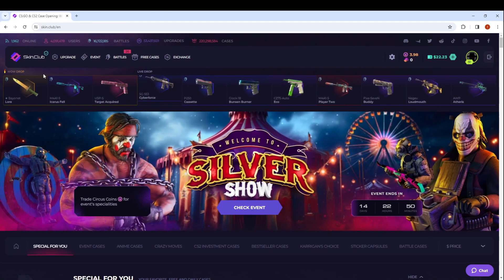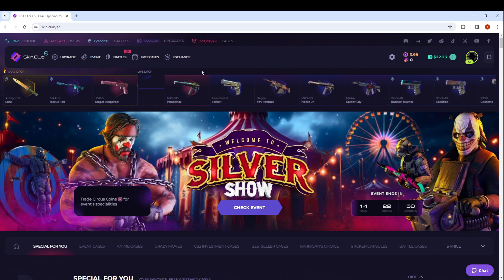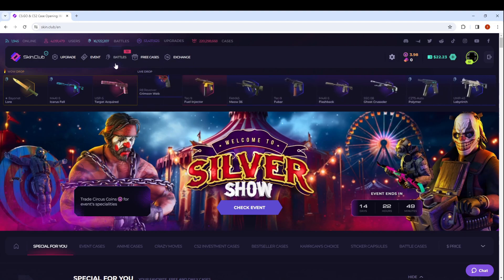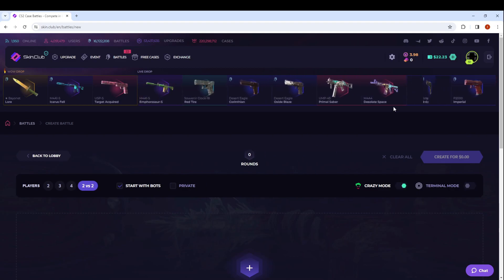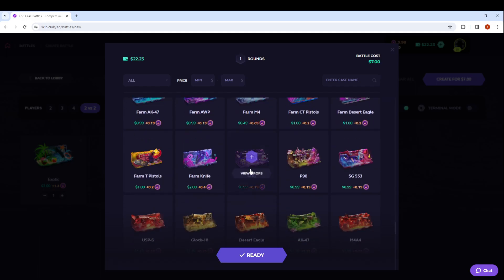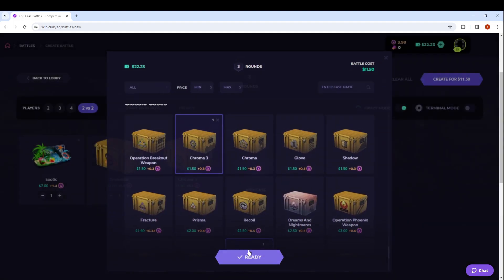Alright ladies and gentlemen, we are back. That took longer than it should have — I was trying to find a promo code I hadn't yet used. I have used many different promo codes. I am working towards getting my own code and hopefully some sponsored videos in the future, but for now we are balling on a budget. Let's see if we can make this twenty to a hundred work. We're gonna go with a little riskier battle this time around — we're gonna give this exotic case a whirl. We're gonna do like a twelve dollar battle, and hopefully we can make something happen.